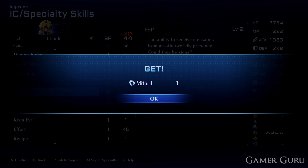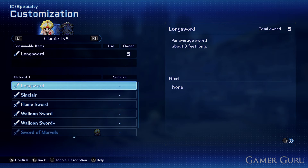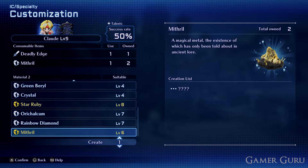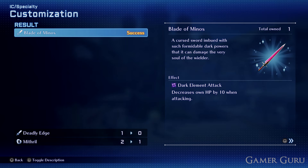Now that we have the two Mithril and the Deadly Edge, go ahead and save the game once more. Then go into the customization menu with Claude and combine the Deadly Edge with one of the Mithril. This will give us a chance of obtaining the Blade of Minos. Make sure you save beforehand because depending on your customization level with Claude, this isn't always a guaranteed success. Get your customization level as high as possible before attempting this.